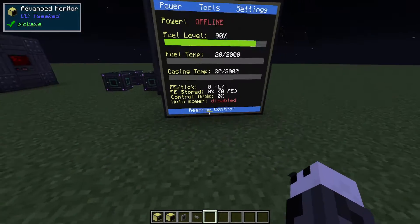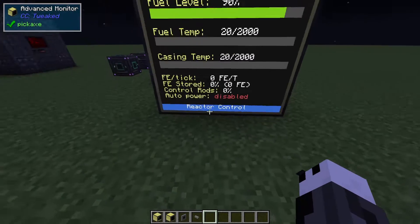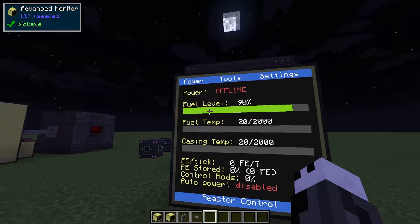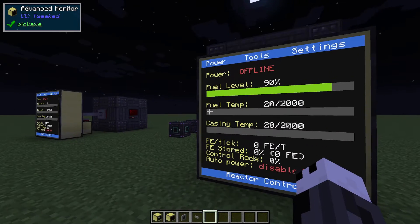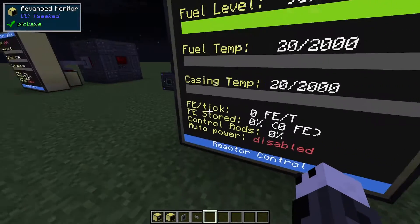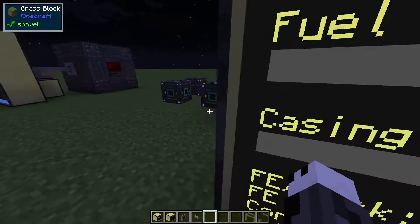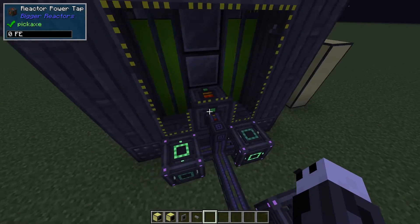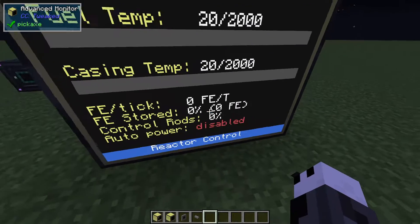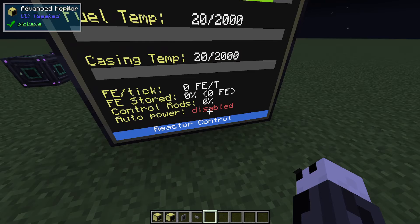Now let's go over the features. One of the main features is your information at a glance. You can tell whether your reactor is on or offline. You can see your fuel level, the fuel and casing temperature of your reactor, how much FE per tick you're generating, how much is stored in the power tab, how much of your control rods are inserted, and whether auto power is disabled or not.